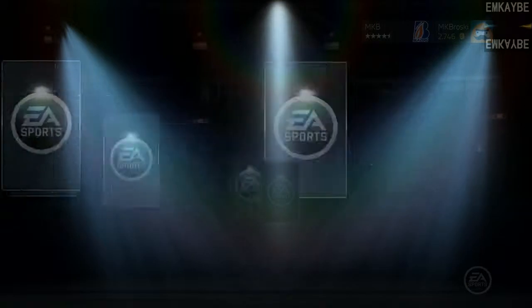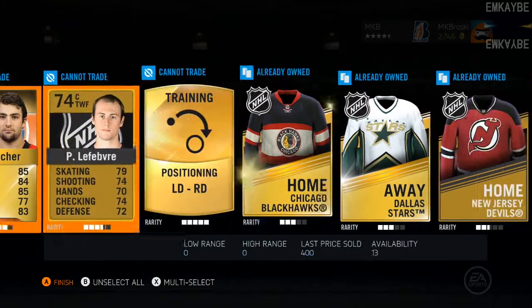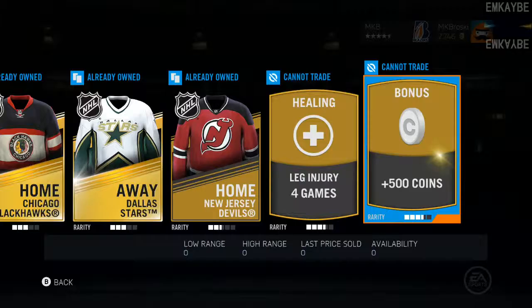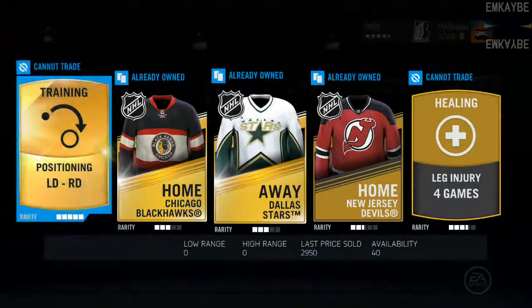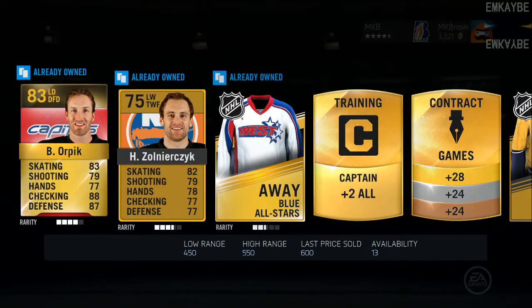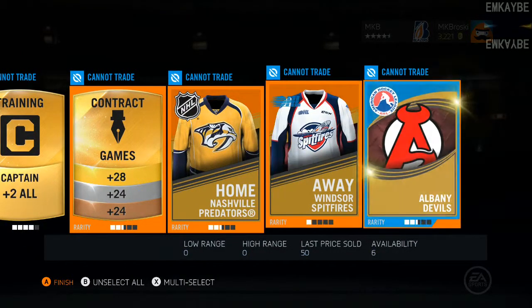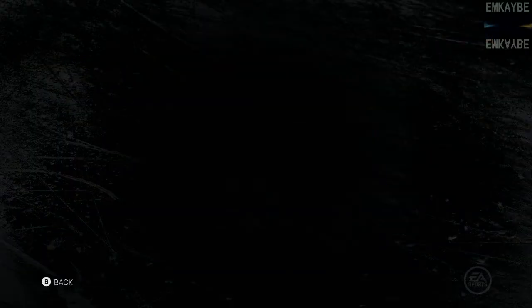Let's get into the pack opening here — pull someone good, maybe Conaker. Nothing good right now. 500 coins, I'll send that to my collection, worry about that later. Another pack here — it's all right, it's a pretty good defense but I already own them.